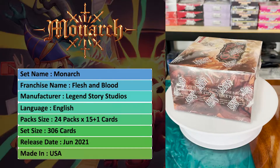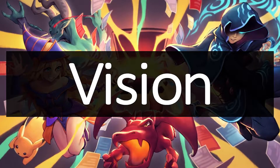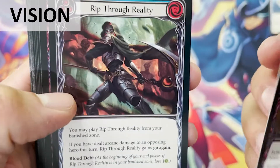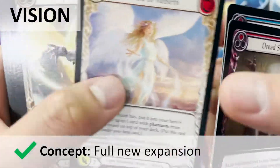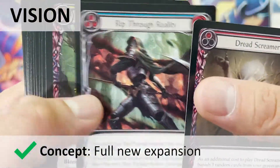Today's review will be graded based on my patented Virgin system. The V in Virgin stands for Vision. Monarch is the fourth expansion set for Flesh and Blood — a full expansion set which includes new characters and new mechanics.